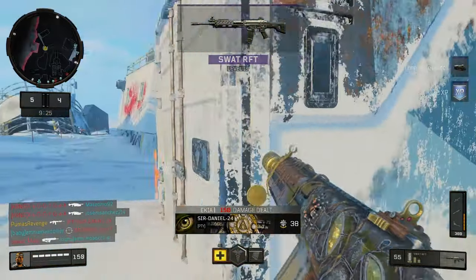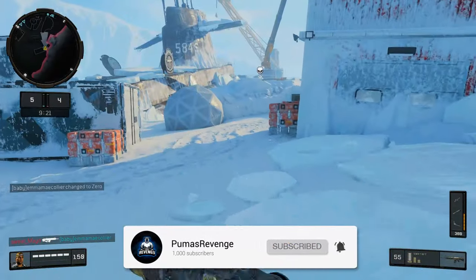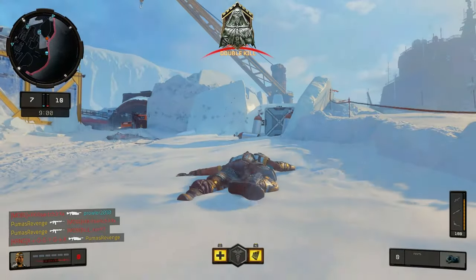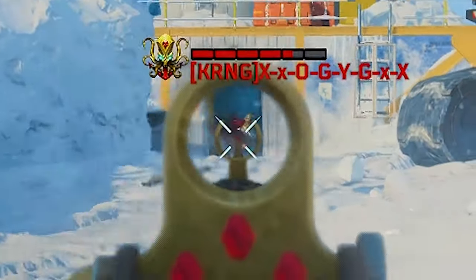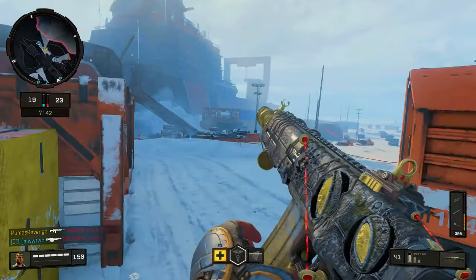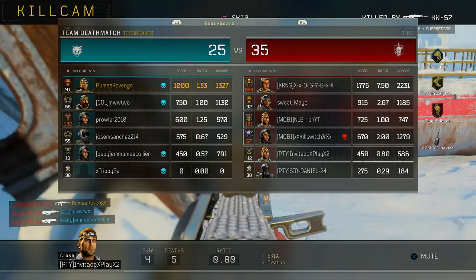You're clueless, dude. I literally just killed your teammate. Just walk by like nothing's going on. Oh, hi! I wasn't prepared for you. Yo, that man's got a Carnage Clan tag. Let's go. Man, we got three Prestige Masters on the other team. You guys are killing me.